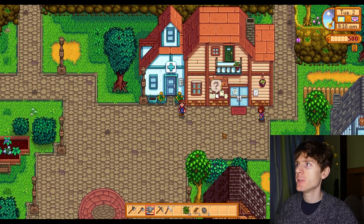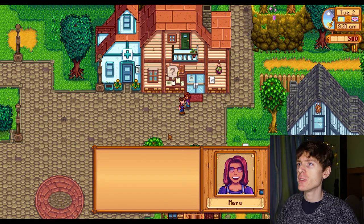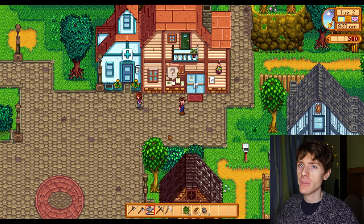Here's somebody we can say hello to. Our name is Maru. She says: aren't you the one who just moved in? I'm Maru, I've been looking forward to meeting you. Hello Maru. We've introduced ourselves to our first person, Maru.